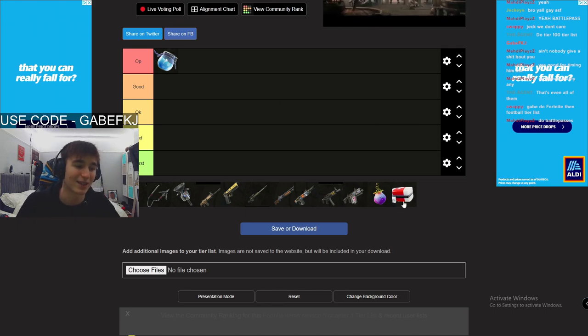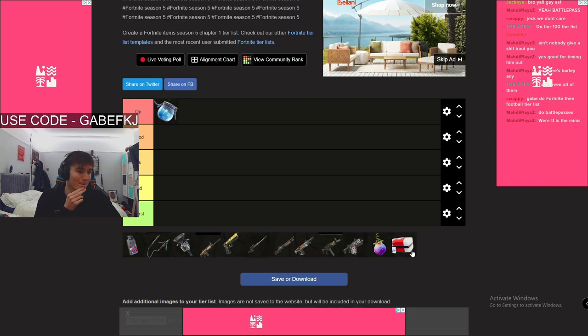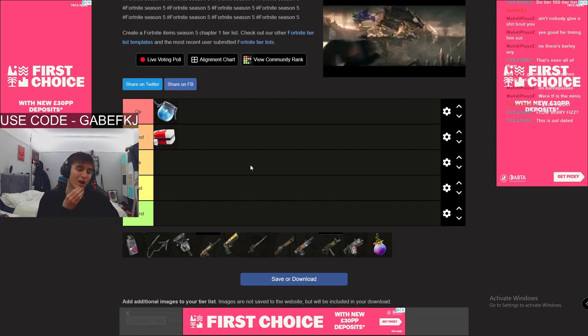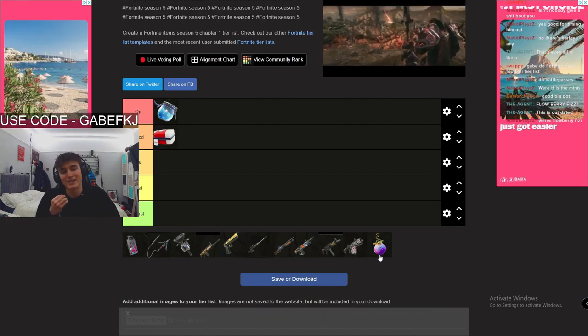Next one is medkits. I would also put medkits at OP because those two are the best heals in the game in my opinion. Actually, I'm gonna put medkits in good — they take too long still. I think medkits should be eight seconds.